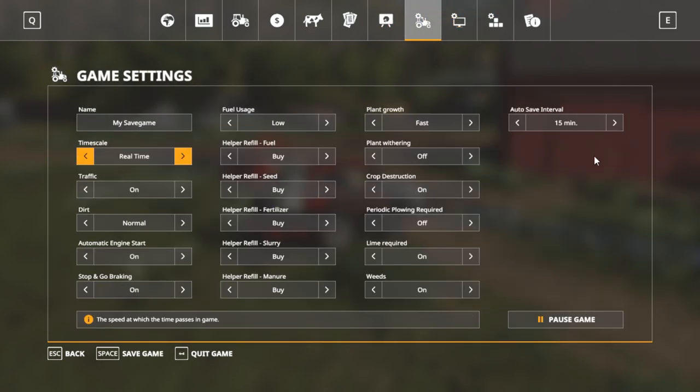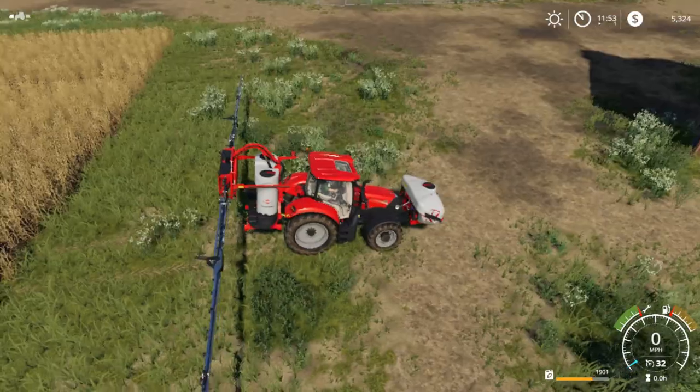You can set the auto-save to 15, 10, 5, or off. I like to keep it on 15 just in case the internet crashes or something. We're gonna turn our plants on normal and keep rolling.